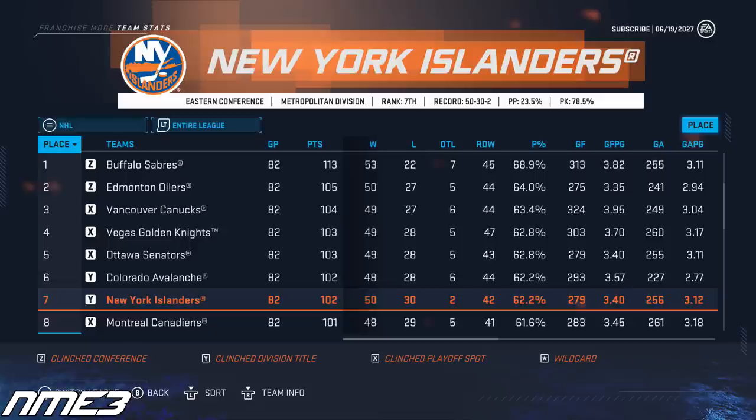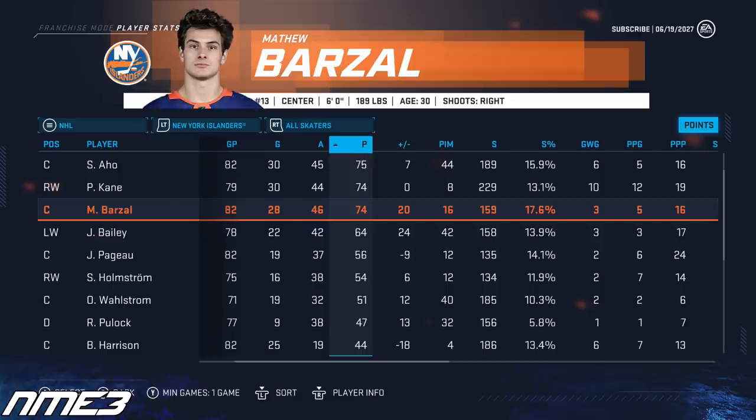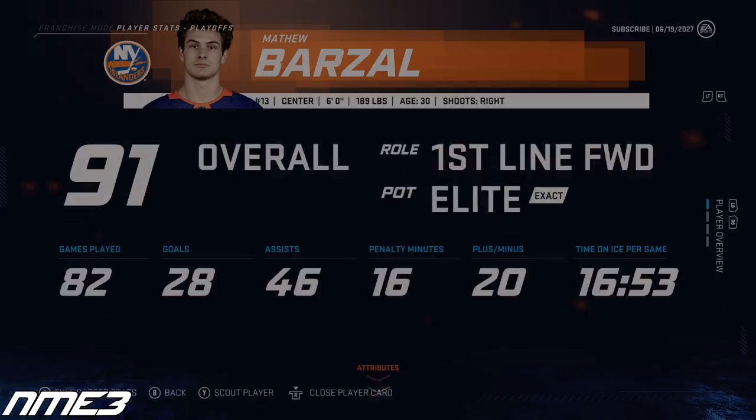The Islanders' playoff streak improves to 5 straight years after another Metro Division win and finishing 7th in the NHL. The playoffs are still the same old story — the Islanders simply cannot put together a deep run, falling in the first round to the Toronto Maple Leafs in 5 games. Matt Barzal had a full healthy regular season scoring 28 goals and 46 assists for 74 points, and in the 5 playoff games had 2 goals and an assist for 3 points. He remains at 91 overall.